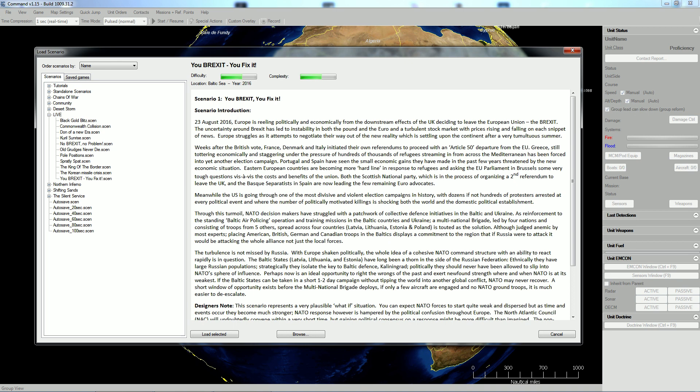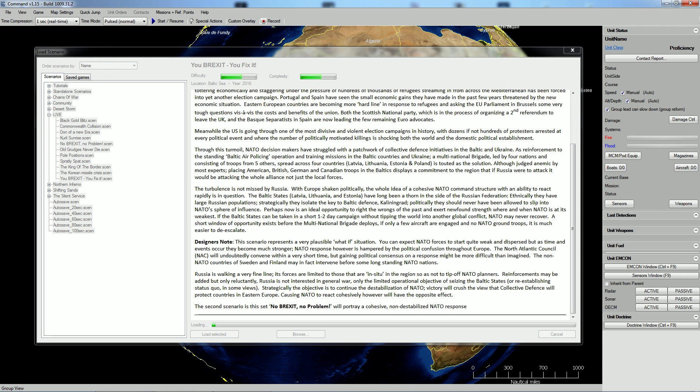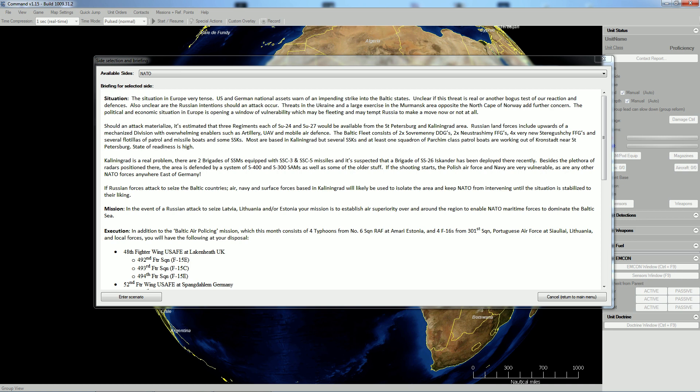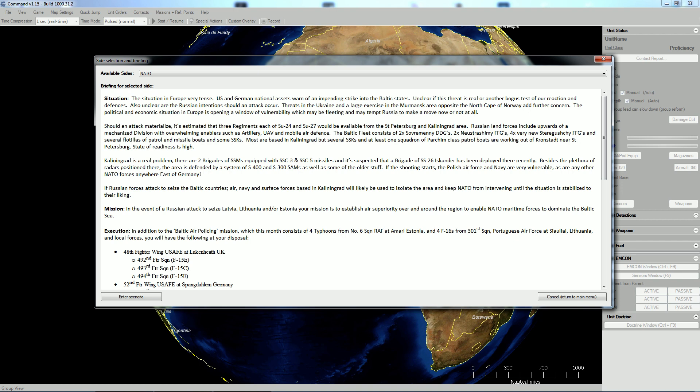It's set in 2016, so it's a fairly modern scenario — modern-day war against NATO. It's what these guys call a very plausible what-if scenario. We'll be playing as NATO and we will be suffering pretty badly, because you would think a modern-day war between NATO and Russia would be a very one-sided affair — and you would be extremely wrong. It would probably be one-sided towards Russia, at least for the initial stages. This is a very dear topic to me.